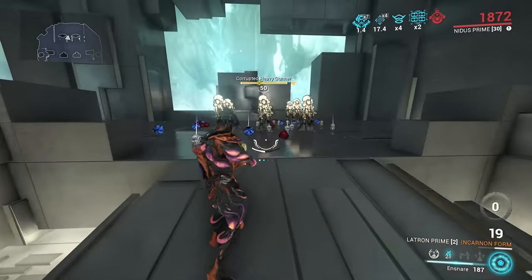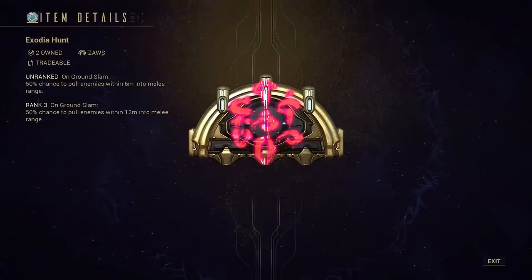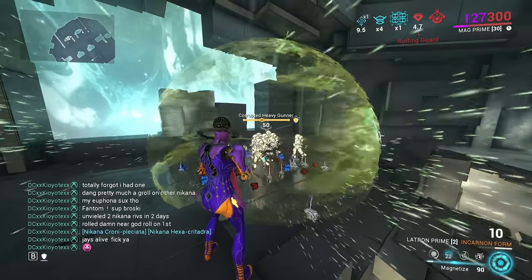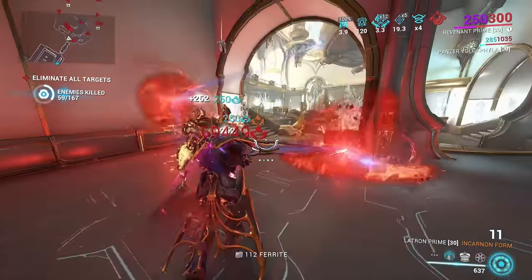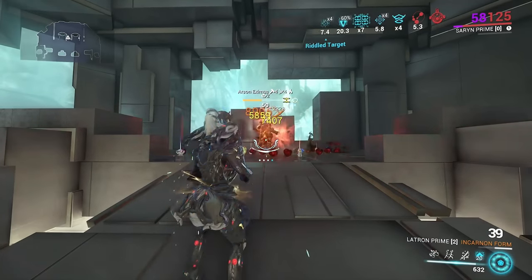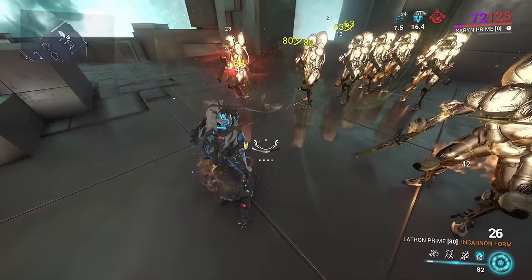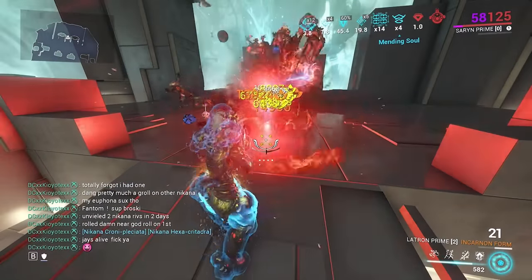The grouping effects that work well are Khora's Helminth ability Ensnare, the Operator Arcane Magus Anomaly, or the Zaw Arcane Exodia Hunt — and Asianvasion has a great Zaw build for this which I'll link in the pinned comment. This weapon is a Mag player's dream. Zatos performs oddly against single targets — the ball will float there after one hit and only explode again when its lifespan ends. But when enemies are grouped, Zatos works really well because the ball gets passed between enemies, essentially killing them all with a shared incarnon proc.